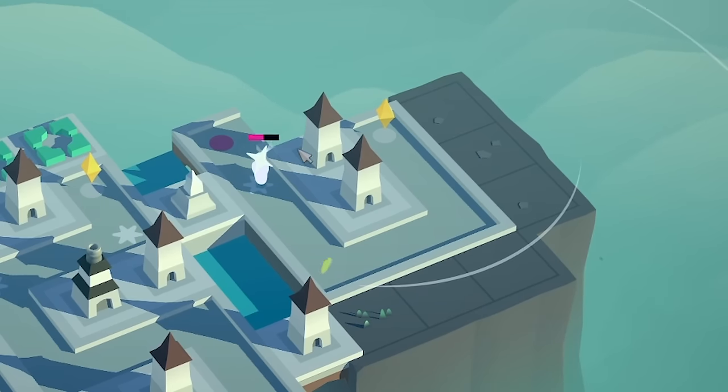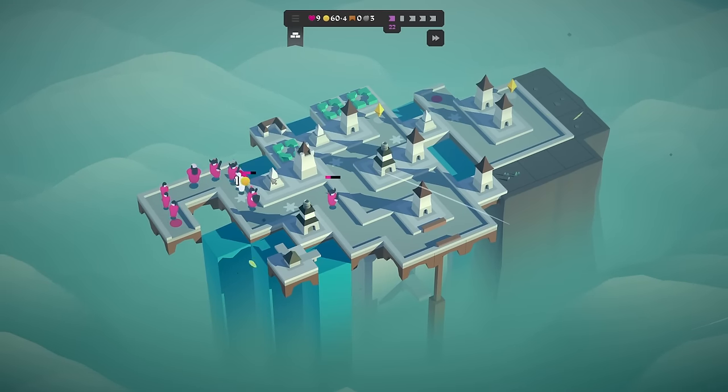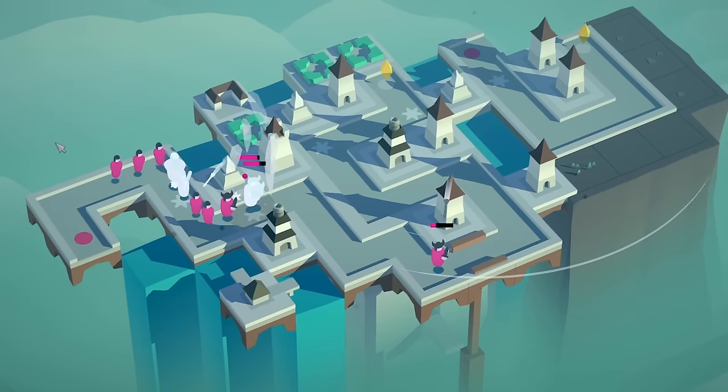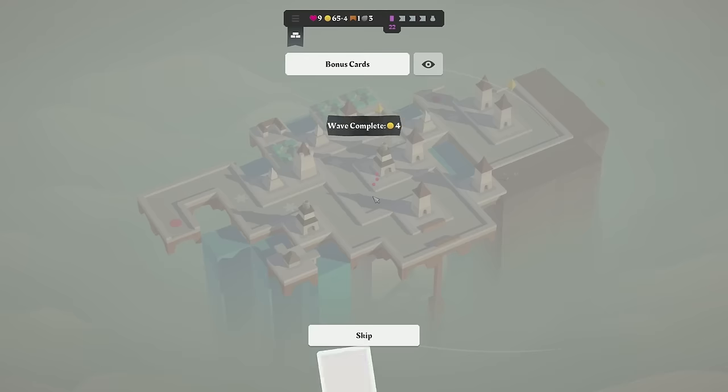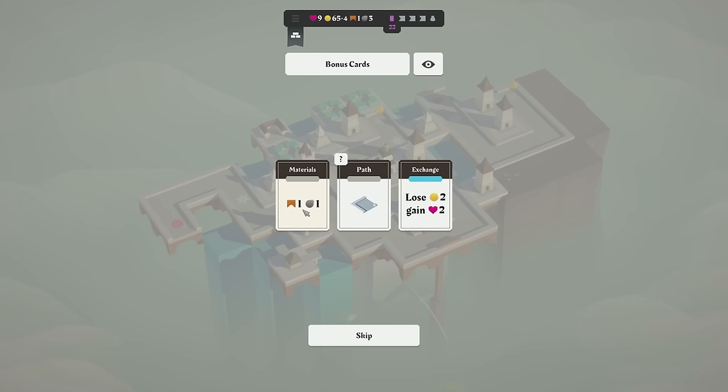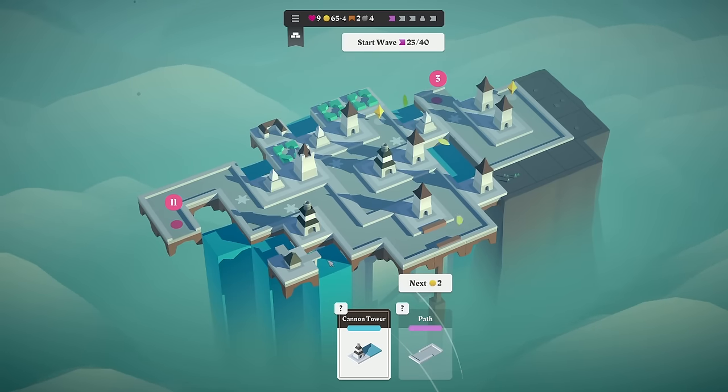Let's start the wave. Down here, absolutely fine. It's just up here we've got to worry about — there's a lot of enemies, I could do with an early cannon tower. So I think that's a good plan. And thankfully we survived that round easily. And we got a bonus card — so we'll go for materials, an extra bridge and an extra bomb.